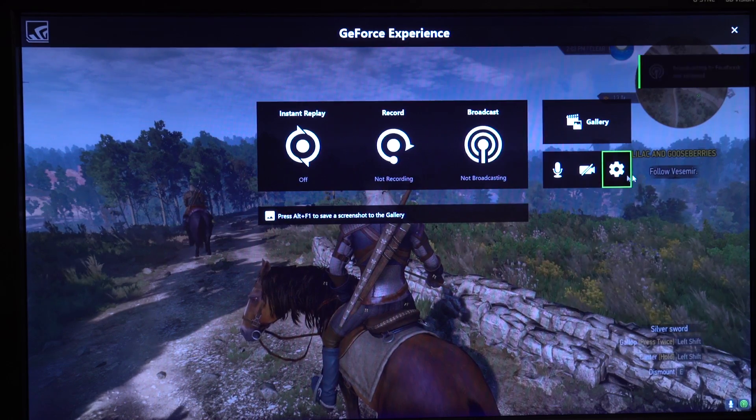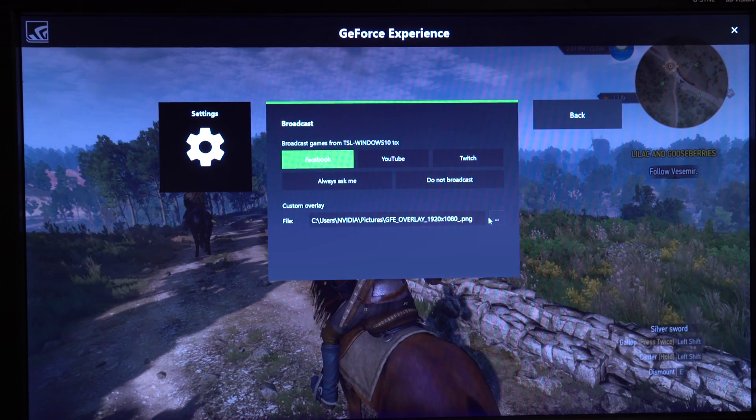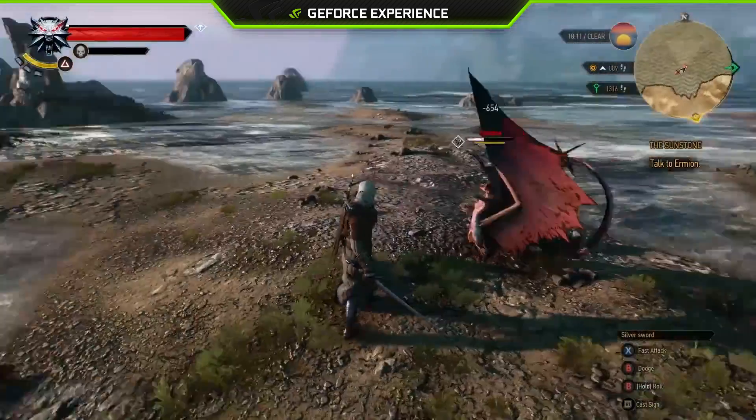Back to that cog wheel — the settings wheel — you can go and hit under Broadcast. There's an item called Custom Overlay. And from there, you can add a PNG file that overlays on top of your screen. So you can be a pretty legitimate streamer just pretty much right out of the box.